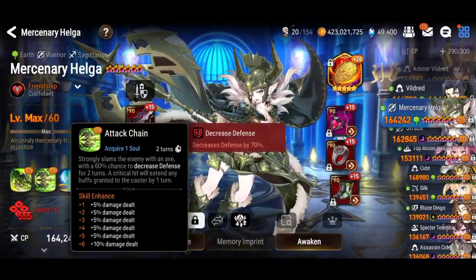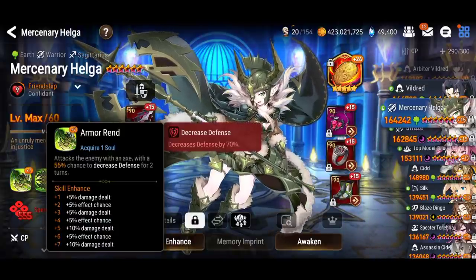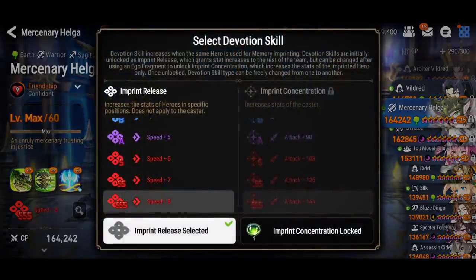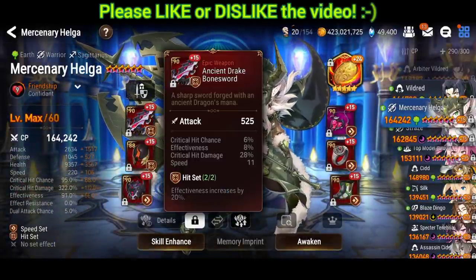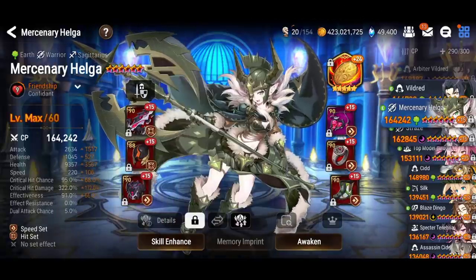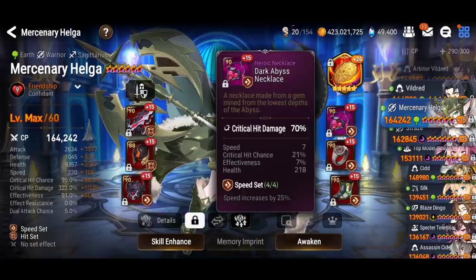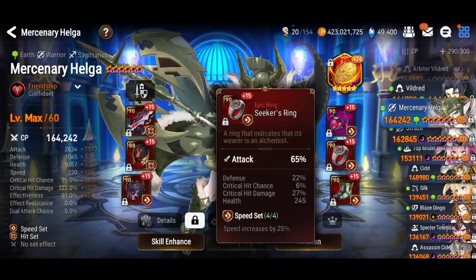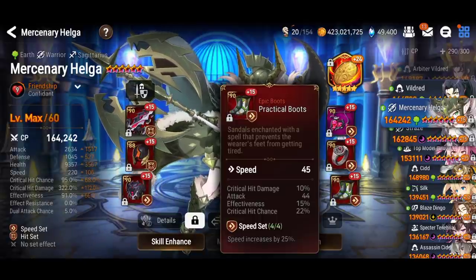Mercenary Helga is able to deal quite a bit of damage as well. I have memory imprint speed on her and on Rosid. Rosid should be your fastest, followed by Mercenary Helga, then Lotz, then Ram. Getting the right speed tuning keeps your team synchronized and ensures Helga gets defense break applied before Ram deals the big damage.